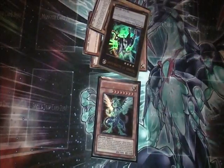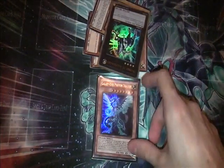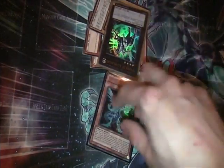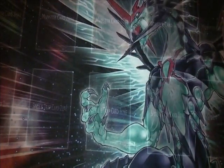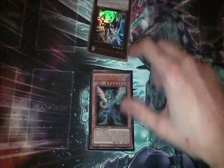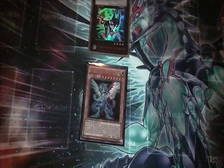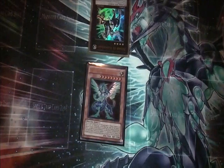Otherwise it will be vulnerable to cards like D-Prison, Compulsory, Mirror Force, etc. So let's say you choose to activate its effect — you attack with Galaxy-Eyes and activate its effect. Galaxy-Eyes gets removed from the game, and so does Number 10 Illumiknight. When the battle phase ends, Galaxy-Eyes comes back and so does Number 10 Illumiknight. However, notice that Number 10 Illumiknight now has no Xyz Material cards. When it was removed from the field, its Xyz Materials get sent to the graveyard because it was no longer on the field.